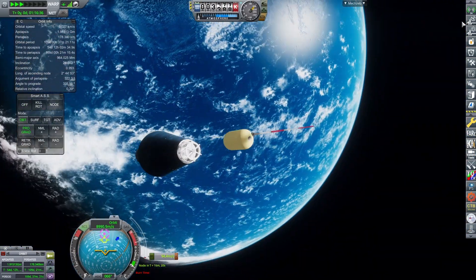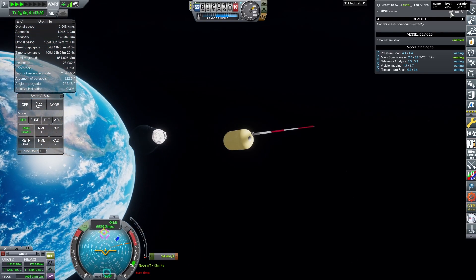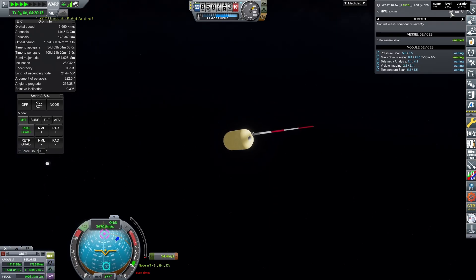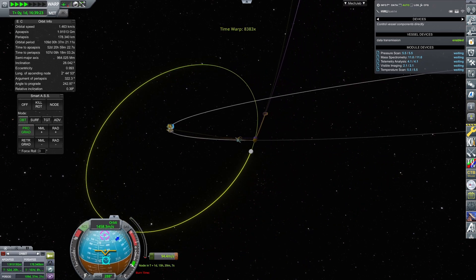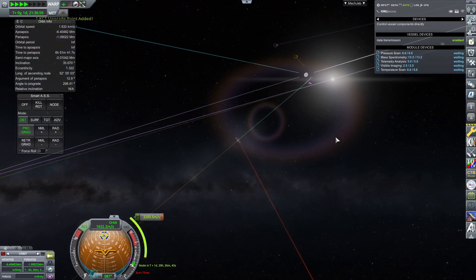The reason why there is no control on this final stage is all down to early game controllable avionics being incredibly heavy and using a ridiculous amount of power. You would not be able to create a reasonable sized craft to get to the moon if you want to have control all the way — at least, not until you unlock some better technology.